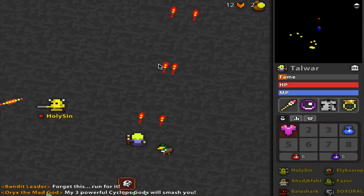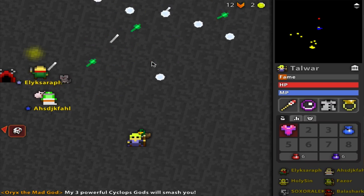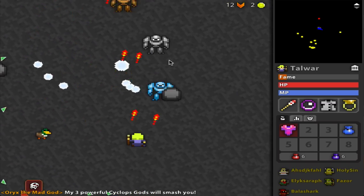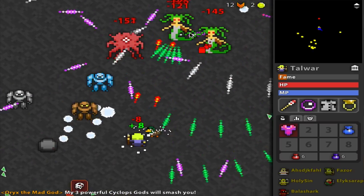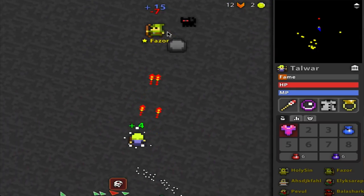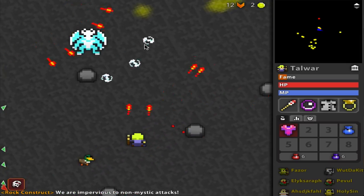Let's take a look at their stats. Robe of the Grand Sorcerer gives you 4 Attack, 13 Defense, 6 Wisdom, and 55 MP. Whereas the Mad Scientist robe gives you 4 Attack and 13 Defense — which is the same, so no difference so far — but 2 Vitality, 5 Wisdom, and 55 MP. So everything is the same except 1 less Wisdom but 2 more Vitality.